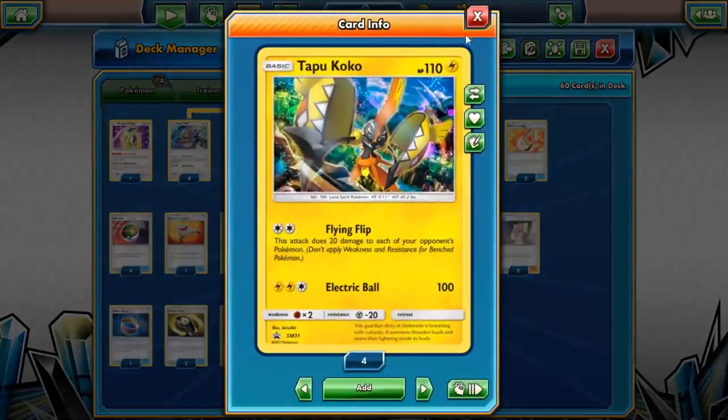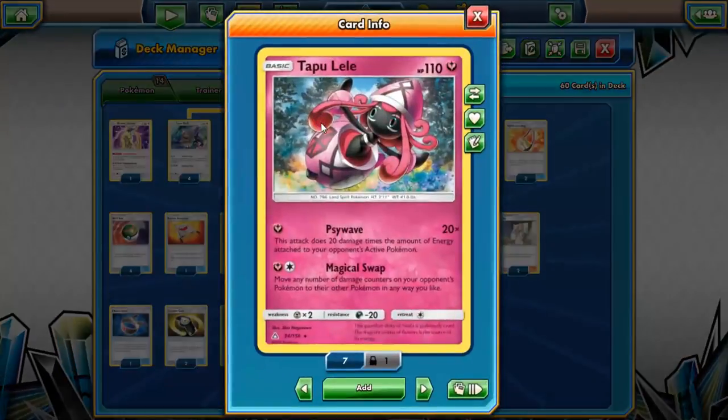Mina is a great way to accelerate energies. Since we're playing Shining Arceus and two Tapu Coco, I'm choosing to play some Tapu Lele. Magical Swap is always good, and Side Wave is good versus very weak decks like Ultra Necrozma and Rayquaza. I do like Tapu Lele a lot.